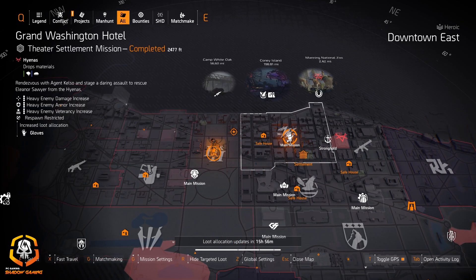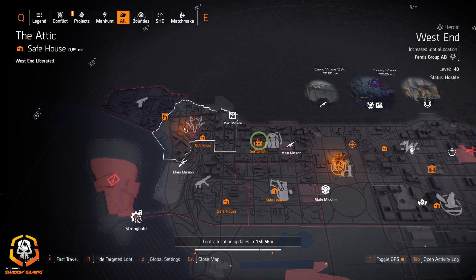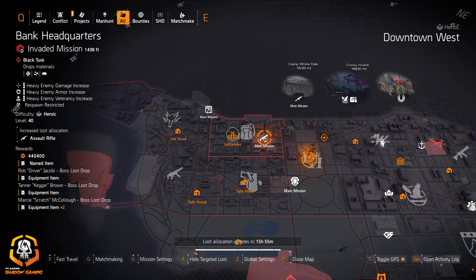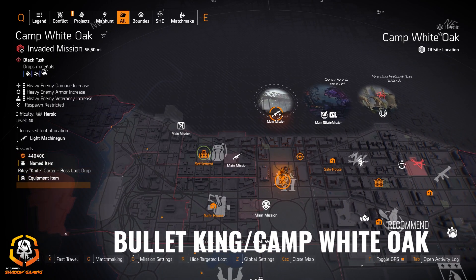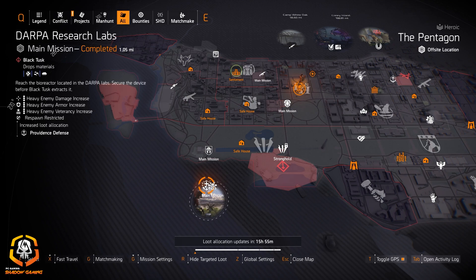Gloves are at Grand Washington Hotel if you're looking for BTSU gloves or Contractors gloves. Fenders Group AB at West End if you're looking for that 20% reload speed. If you're looking for the Chameleon, head to Bank Headquarters — or if you're looking for a Military AKM, F2000, or FAMAS, those assault rifles are really good. For the Pestilence or any good Light Machine Gun, go to Camp White Oak.